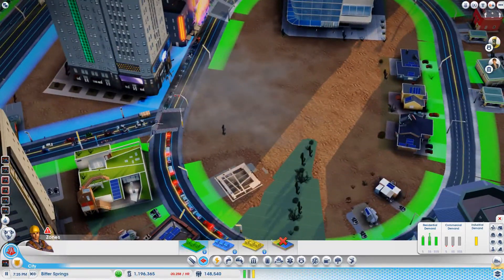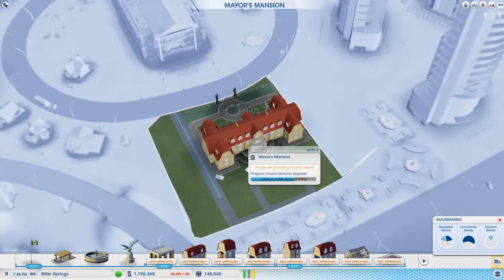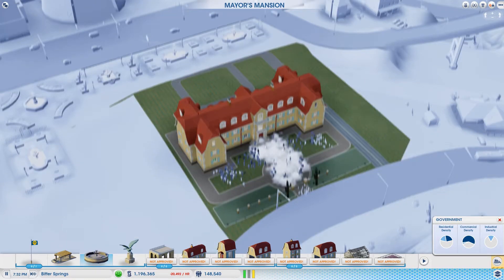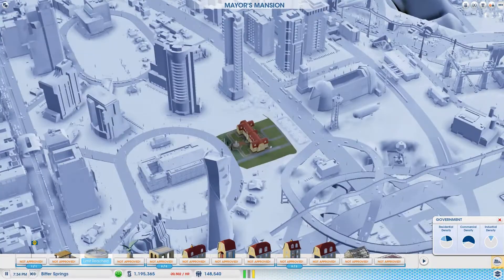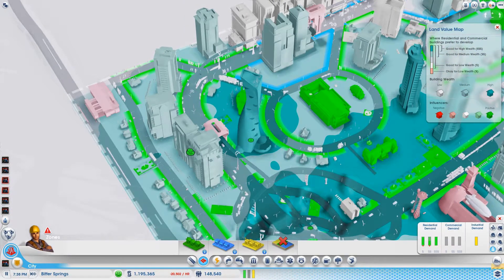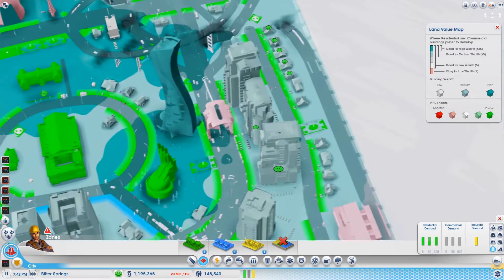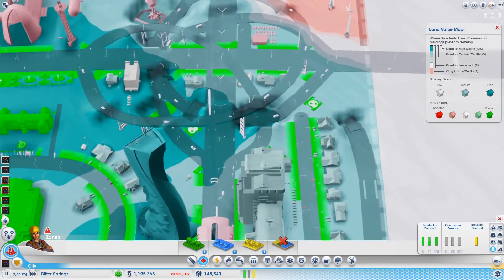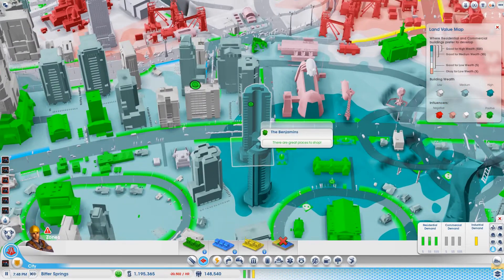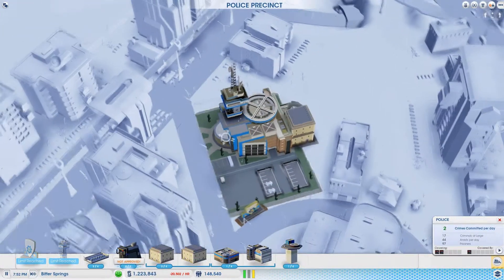Speaking of parks, this park here is new and so are these over here, along with the mayor's mansion — also new. I've been saving these upgrades so let's add them right now. They're protesting low land value — well, this should help. I only had one upgrade, oh well. These parks are here to get some high land value because this building popped up thanks to the control net facility.